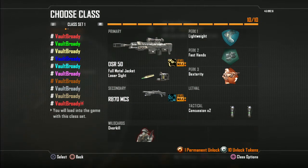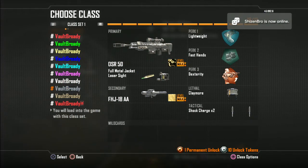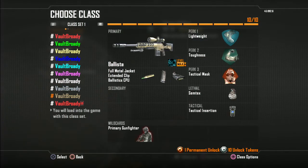Next is the Remington class — I mainly just use this on Carrier to be honest, like the 1800 mainly. It's just good. This class is sort of like me trying to be OG and using the Claymore and the random FHJ18AA, but yeah, that's pretty new as well.